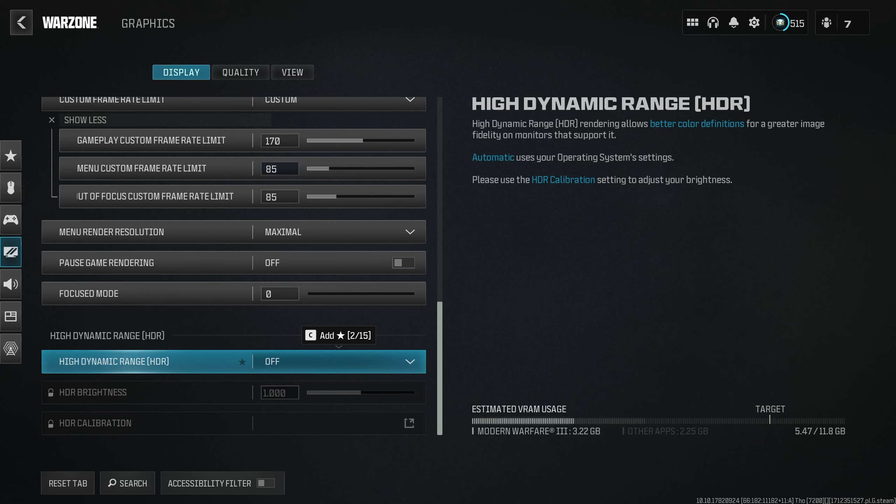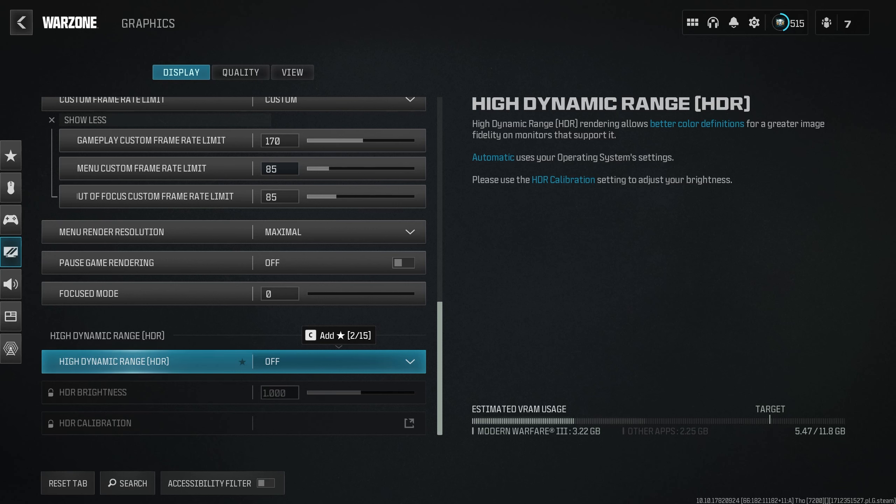High Dynamic Range I would recommend having off, because HDR is not implemented very well on computers. Moving to the Quality Tab — this is where most of the settings are. Graphic Preset, you want that set to Custom.